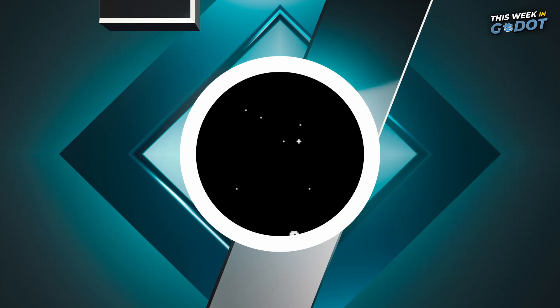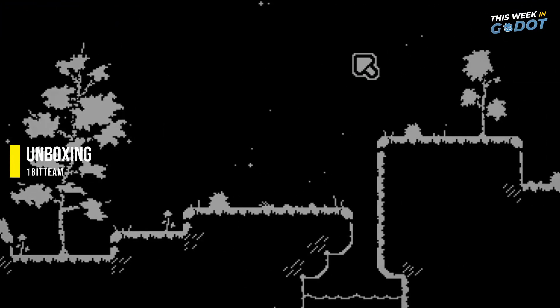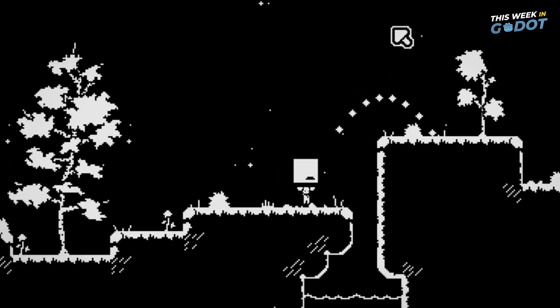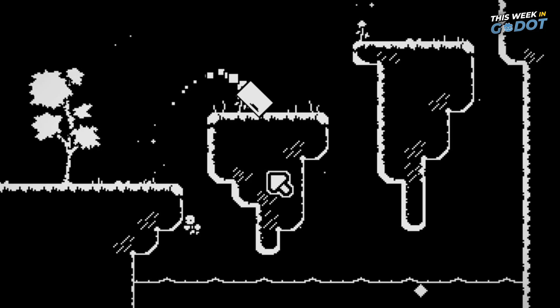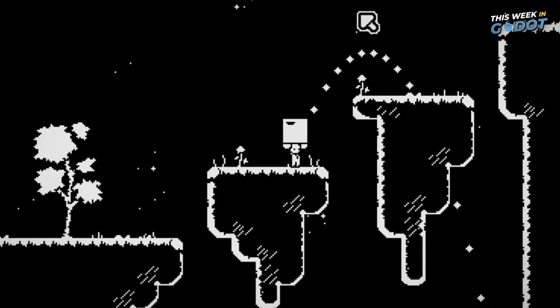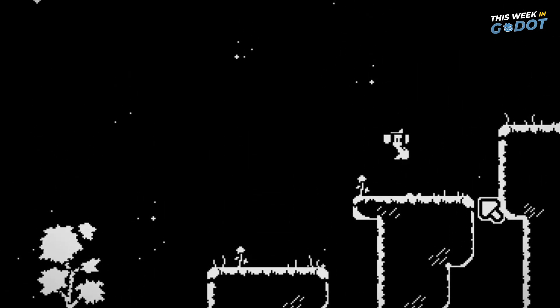Number seven. You die and then are reborn in Unboxing. This 2D platformer with a twist comes from a one-bit team and involves placing a box to strategically respawn when you unalive. The concept is really cool and the monochromatic art style works great and is very reminiscent of the older handheld days. Unboxing is available to try right now on itch.io with a beta release coming later this month.